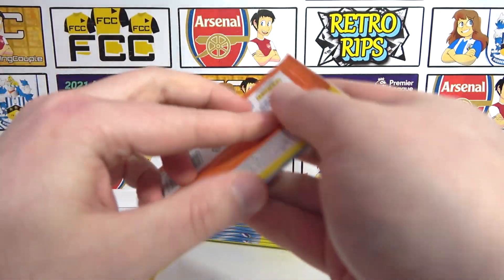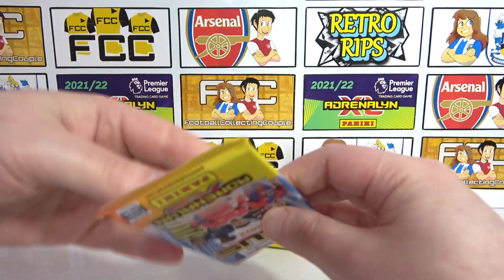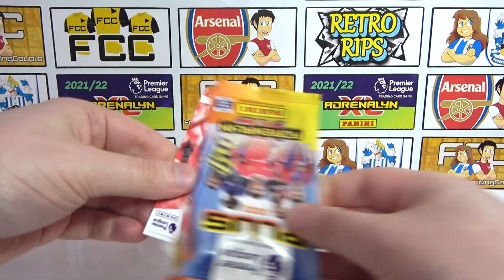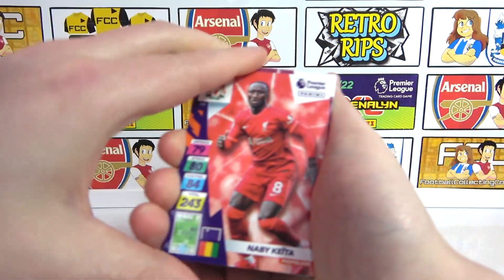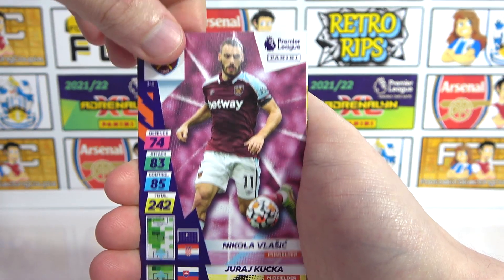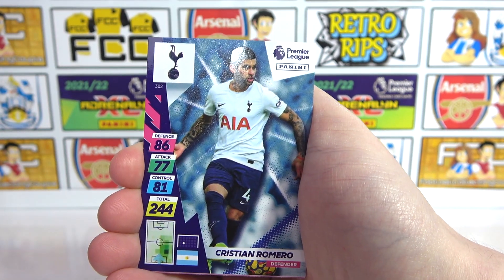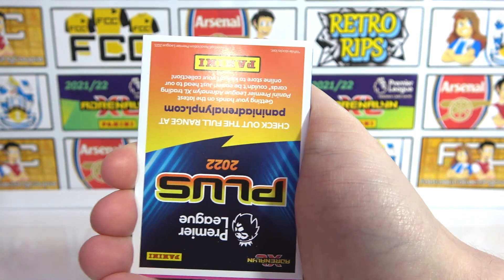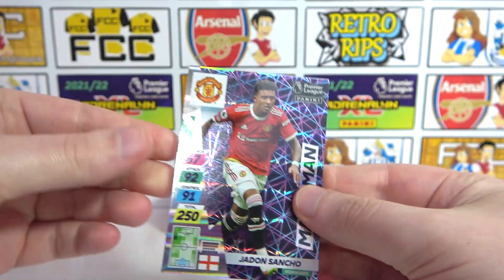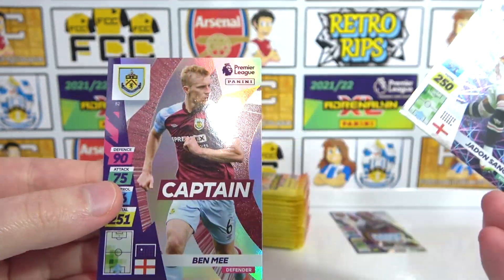We've got one need so far that we've got twice, so 34 left. Surely we're going to tick off a huge bulk of this base. If we can get that Declan Rice, that would be awesome. We have a Naby Keita, a Vlasic of West Ham, a Kutchka of Watford, and Romero of Tottenham — I think it's just the one Tottenham that we need. Jadon Sancho Magic Man for Man United — another insert ticked off.